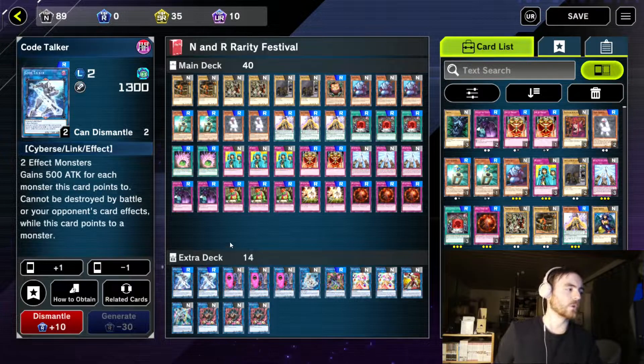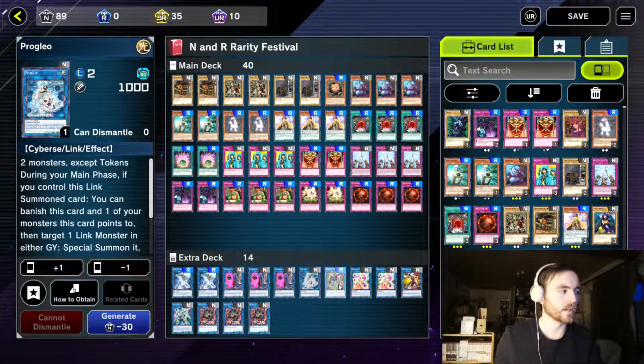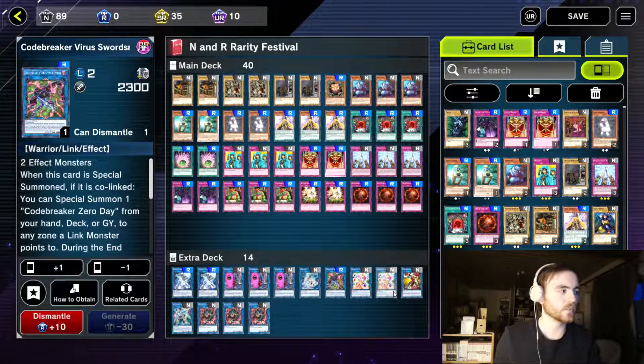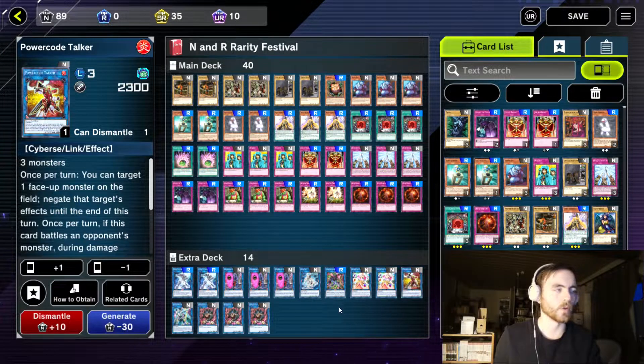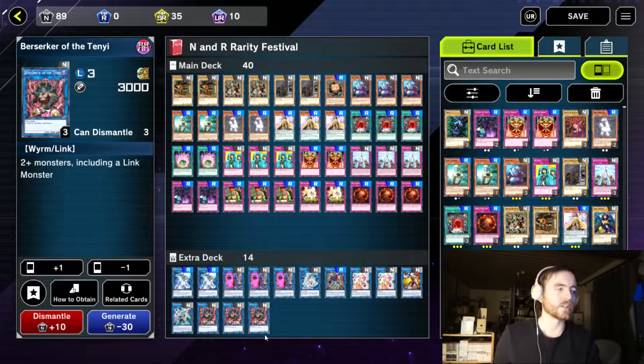We are playing two Code Talker, three Defender of the Labyrinth, one Proc Leo, one Code Breaker Resourcemen, two Geonator Transverser, one Power Code Talker, one Shooting Code Talker and three Berserker of the Tiny.